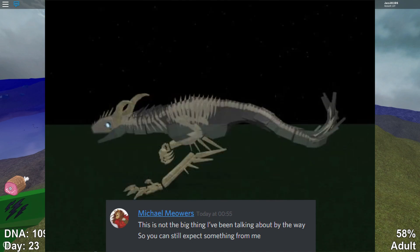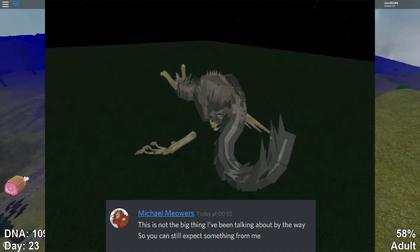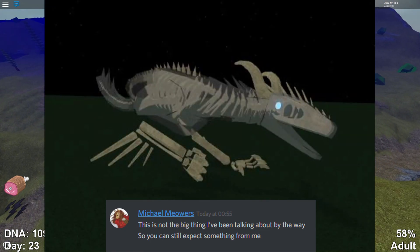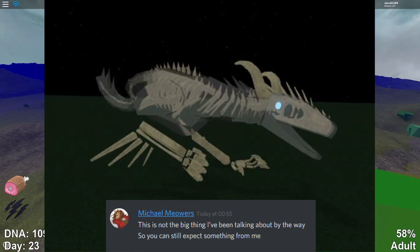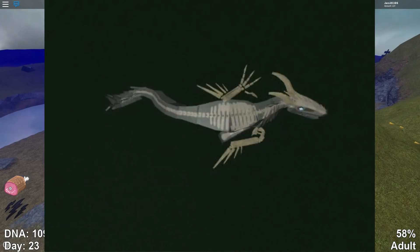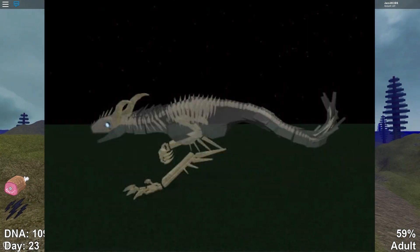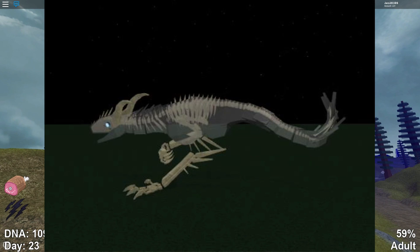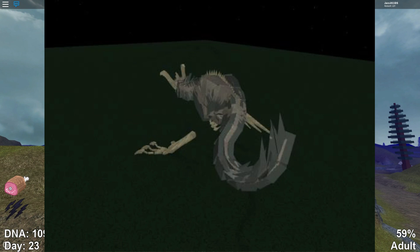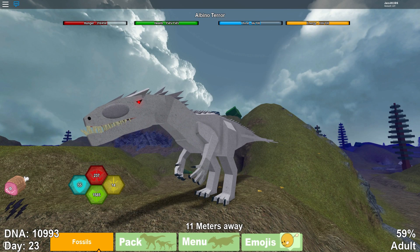Super actually said below that this is not the big thing he's been talking about, so you can still expect something from him. I personally think unless Super makes an Ava Nike skin or another megavore skin, nothing will top this skin, because albino terror hasn't gotten a skin since the galactic terror skin — over a year ago. So we're getting star destroy megavore and an albino terror skin — it's so cool!